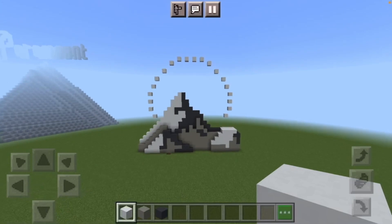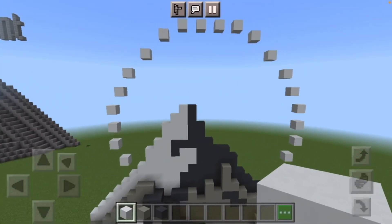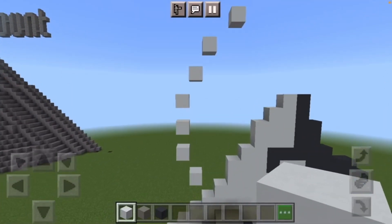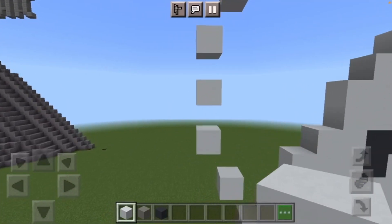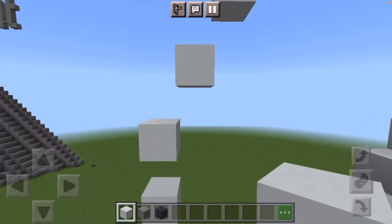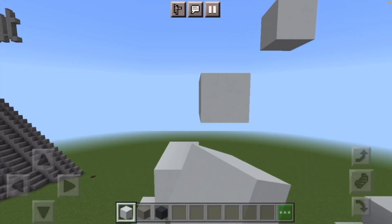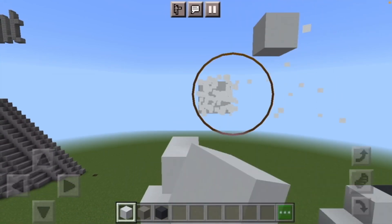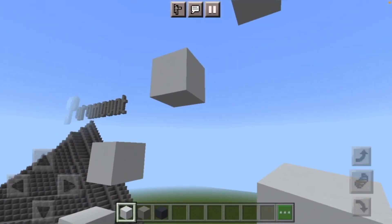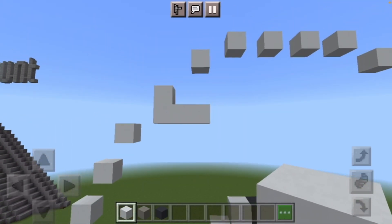Now we can move on to the word Paramount. Come to the left side — find the three stars that are all straight in a line, skip those, and come to these three corner stars. Come to the third one and from there put three white concrete underneath it.